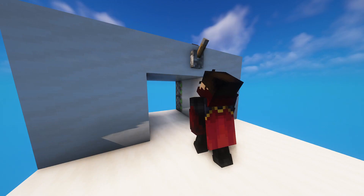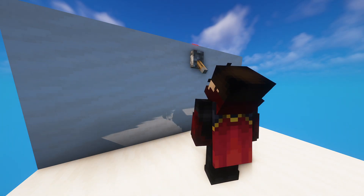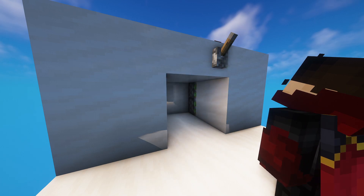So there you have it — an automatic two by two hidden piston door! If you enjoyed this tutorial, be sure to smash that like button and subscribe for more tutorials like this in the future. I'll see you in the next one — peace!